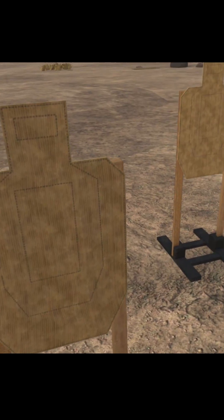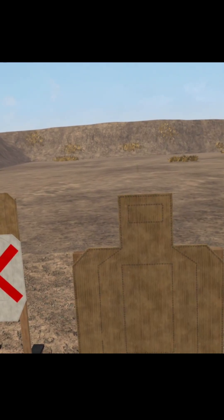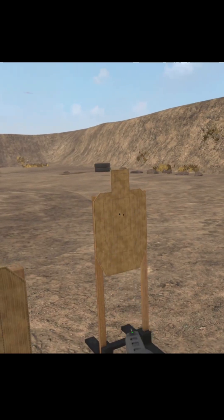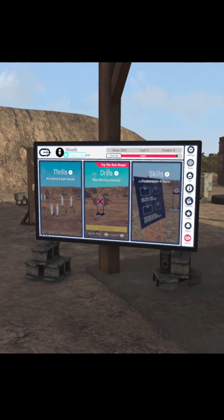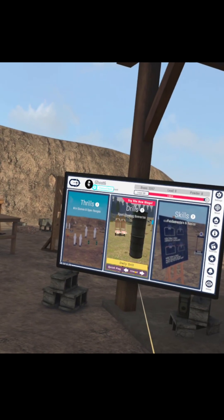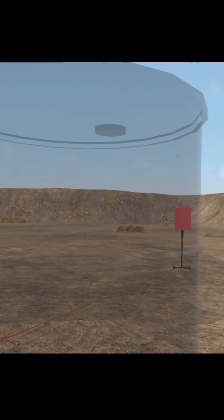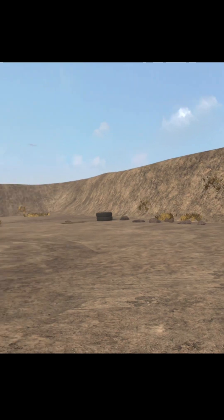We'll hit that again and we have another stage here. Go ahead and do this one. Quick play filtered over there. You can also turn around — so when you turn to your right, you'll see the board here. Again, you can click quick play filtered here. So let's say you look at the stage and you're like, I don't really want to shoot this one. Just turn and hit it again and it'll pick a different stage for you.